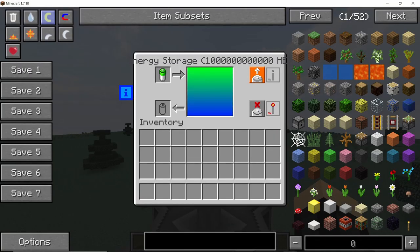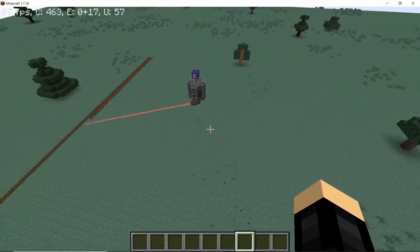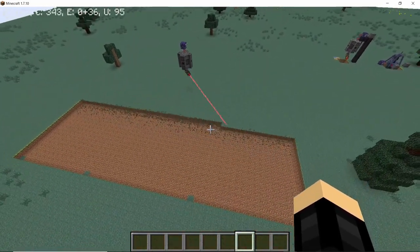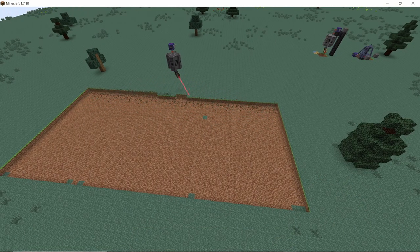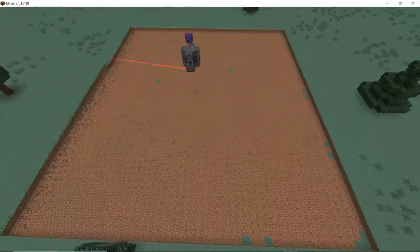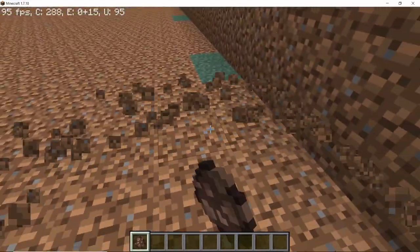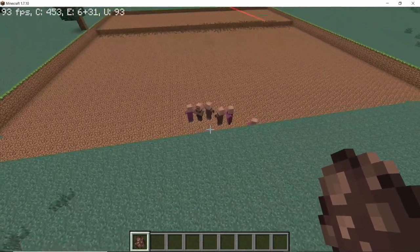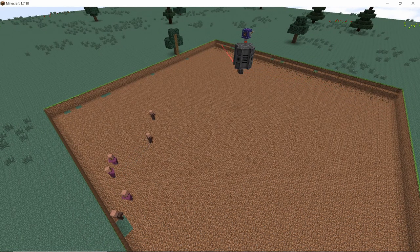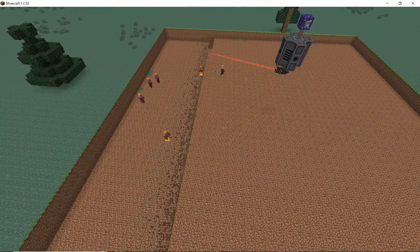With four effectiveness upgrades placed, the mining radius increases to 51 blocks — meaning this laser mines a 51x51 area, which is the maximum. That is a massive area and it will mine everything within it. One more interesting feature: the laser will damage and kill mobs that spawn inside the mining area, and it picks up all the drops. You can even use this mining laser as a mob farm.